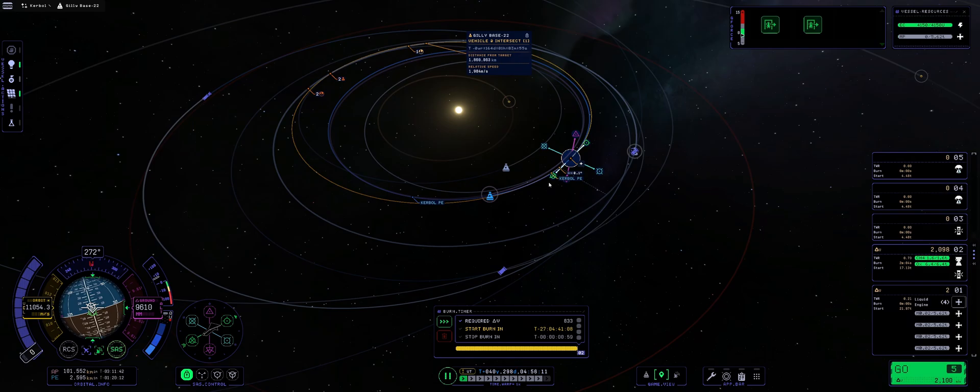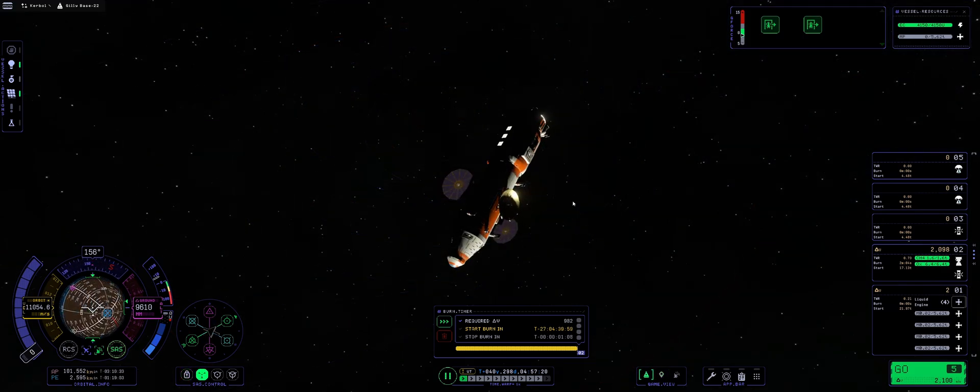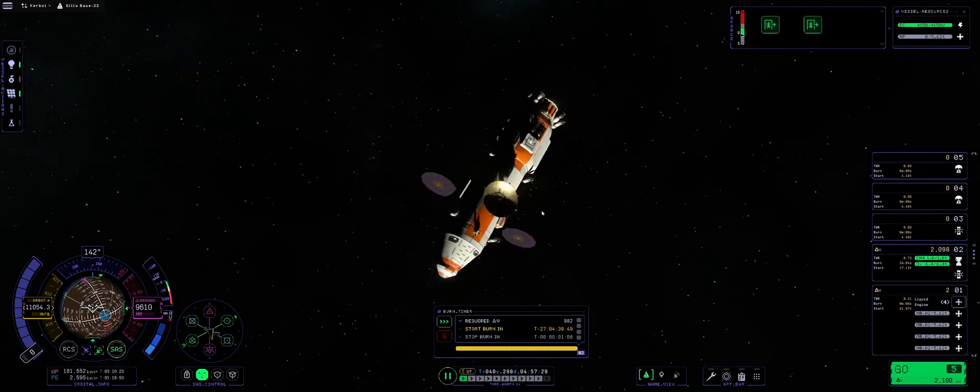With some maneuver node fiddling, we could get into Kerbin's periapsis. The distance from target is reducing, and as long as I'm dragging along, we should be getting a Kerbin encounter right about now. And we did. I don't need it to be more precise than that — this will work just fine.